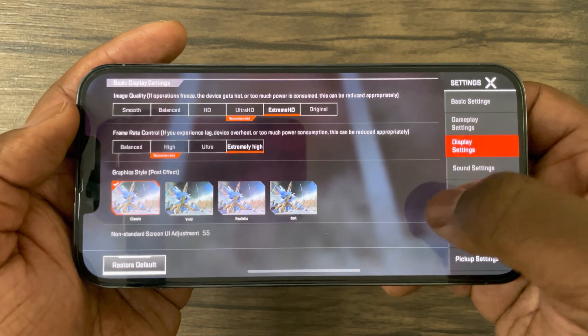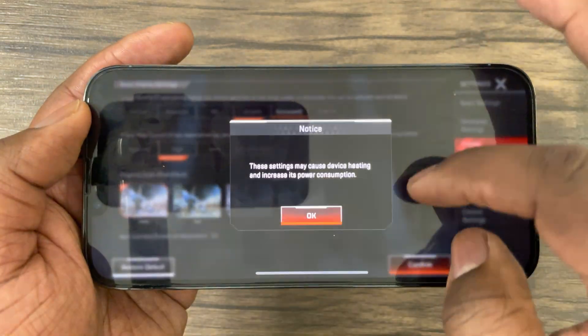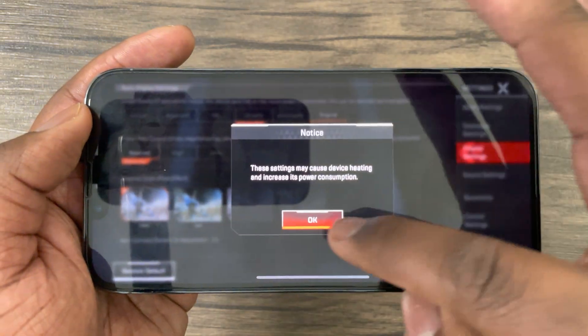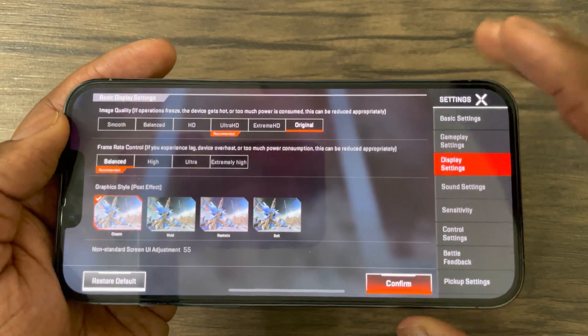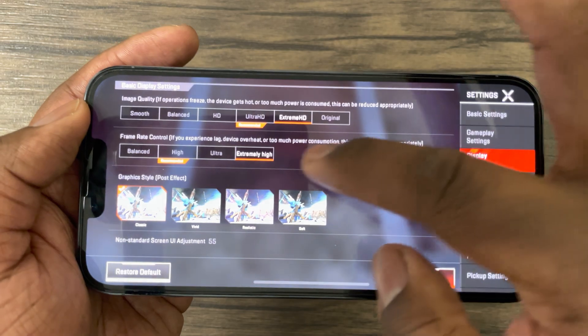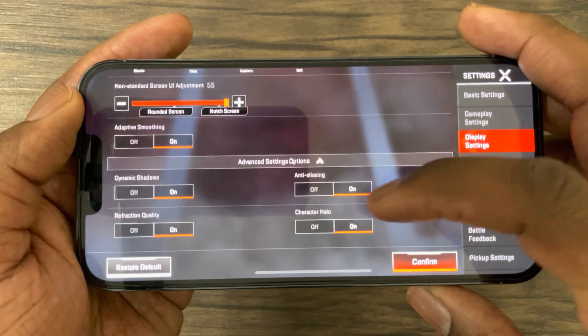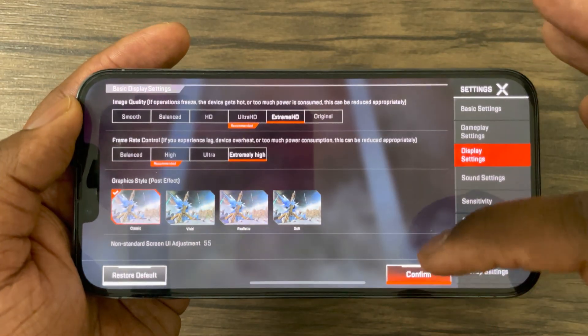I did set everything to max graphical settings and frame rate. Original graphical quality is only limited to balanced frame rate, which is 30 FPS. Therefore, I'm limited to extreme HD graphics in order to select that 60 frames per second option. With that being said, thanks for watching and see you at the end of this video.